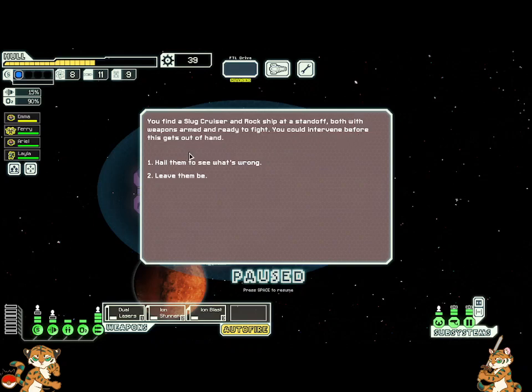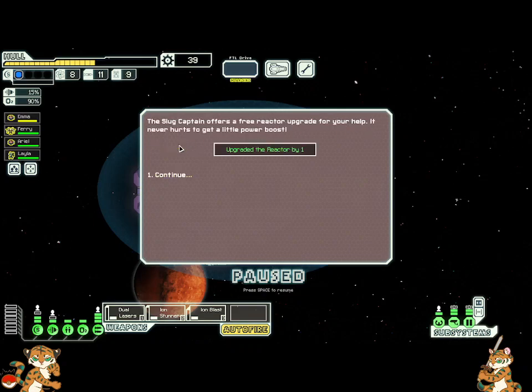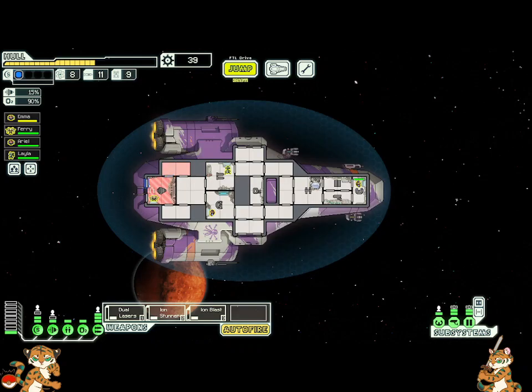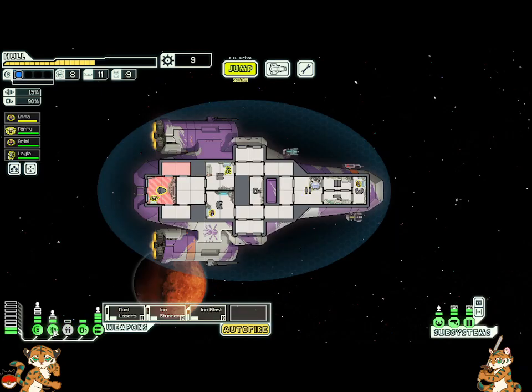You find a slug cruiser and a rock ship in a standoff, both with weapons armed and ready to fight. You could interfere before this gets out of hand — hail them, see what's wrong. The slug captain explains they upgraded the rock ship reactor and now the rock heads are refusing to pay for the work done. The rock captain says they did a poor job and it's not worth the agreed upon price. Hey — with a grumble the rock captain agrees to pay. Continue. The slug captain offers a free reactor upgrade for your help. It never hurts to get a little power boost. Nice. Let's upgrade our shields — we're gonna turn off our clone bay and put our shields up to level two. It's not ideal but it is doable.